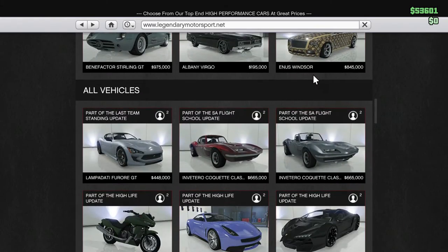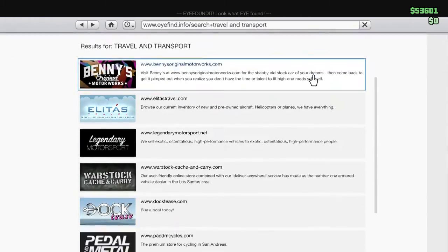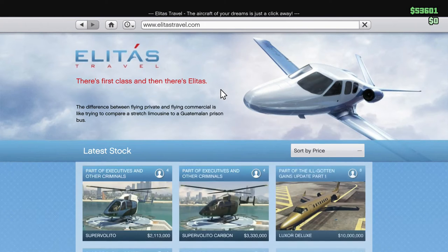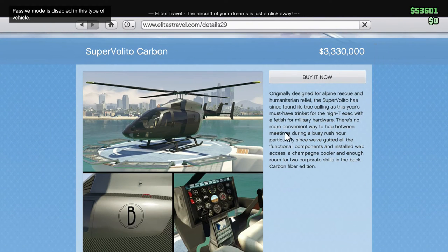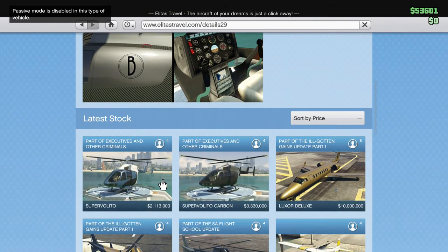I believe that is it for vehicles. Benny's Garage has no new ones. But then there's a Super Volito helicopter for 2.1 million dollars — that's part of the update. And there's a carbon version for 3.3 million. Pretty sick lineup overall.